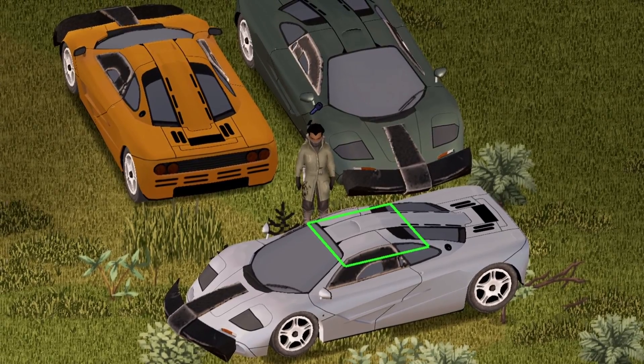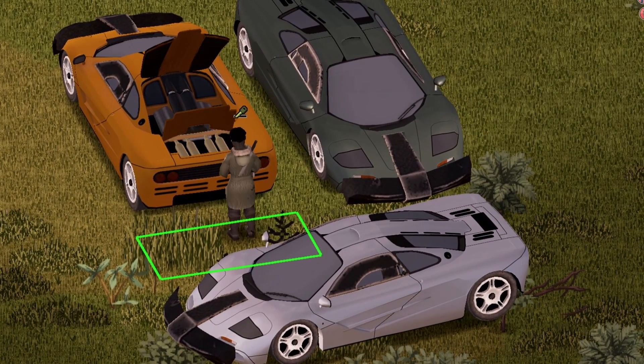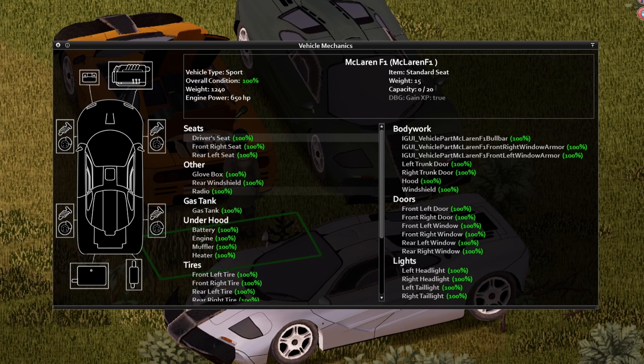Starting with the front view, back view, and side view for you guys. Looks sick already, doesn't it? Let me know in the comments. And under the hood — yes, it is not in the front of the vehicle, it's in the back. Look at those sweet animations on that hood. If you wish to pause your screen, go ahead and do so and take a look at this stuff.